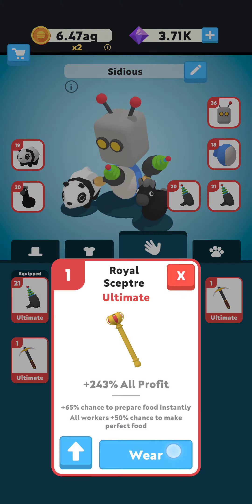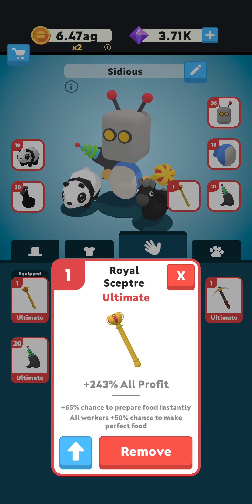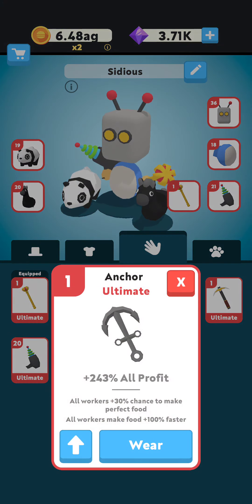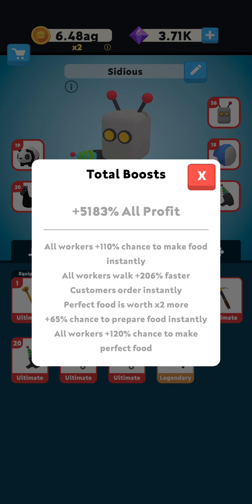Now for meta two — I have that as well, so let me show you. The second meta consists of the robot head, the shock body, a laser gun, and a scepter. You can also switch out the scepter with either the pickaxe or the anchor and get the same result. This gives you all workers plus 110 chance to make food instantly, all workers walk 206 faster, and all workers plus 120 chance to make perfect food. This actually gives you over 100 chance to make perfect food, which is the main difference.